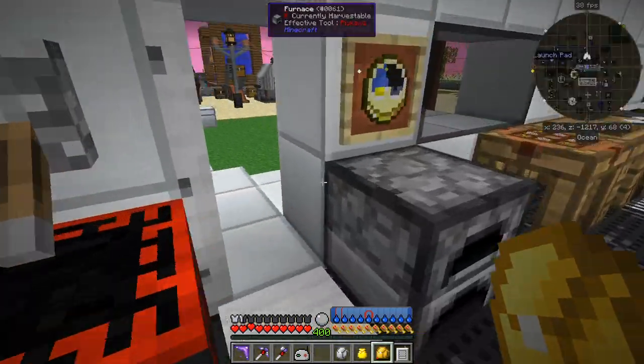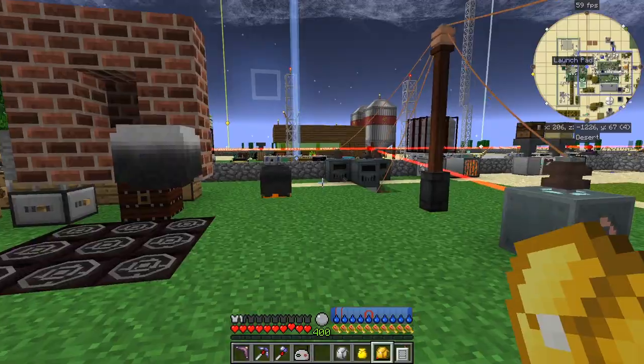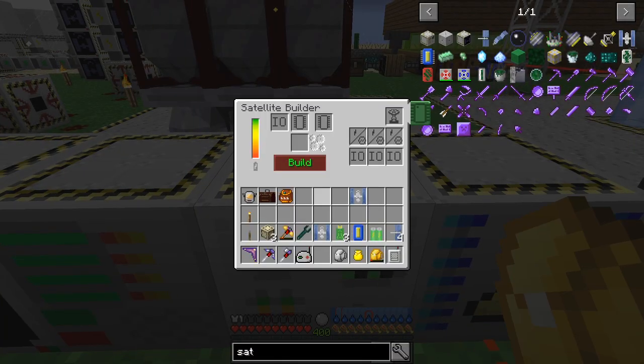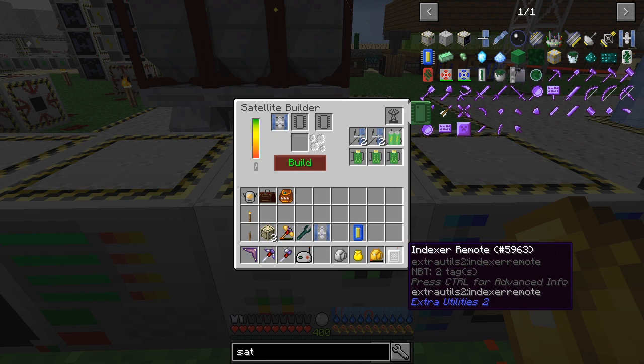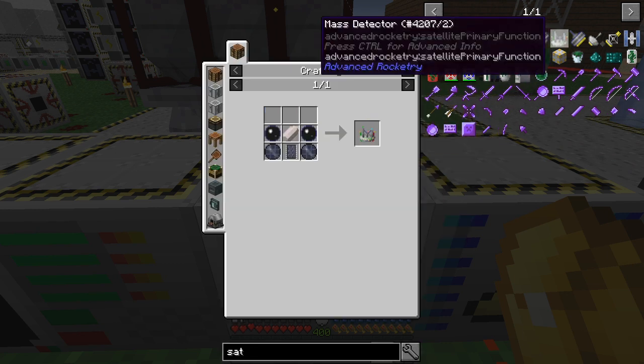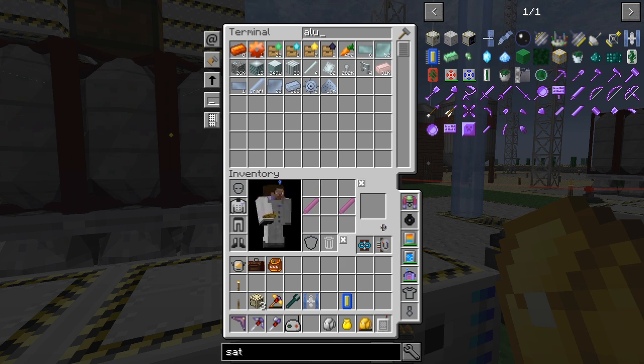Let's go have a look at the satellite builder — I need to make another one anyway and that's actually how I figured out something is different in this version. Here we go, and you'll see the interface has changed. There's a new IO port that wasn't there before: that's for the empty chassis. Put the empty chassis in, then add a battery, some solar panels — basic is fine — and some data storage units. The mass satellite component seems to have disappeared, so let's make another one.